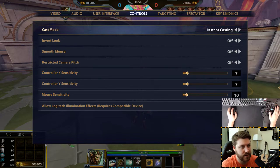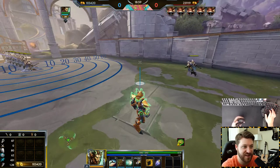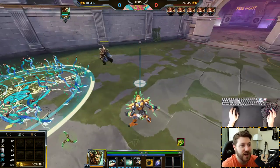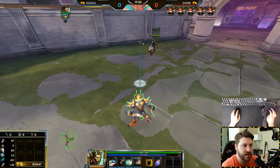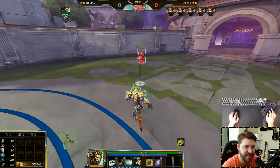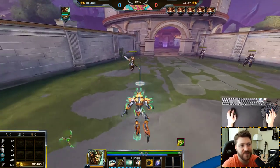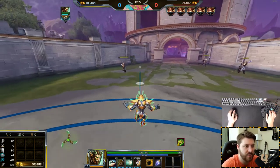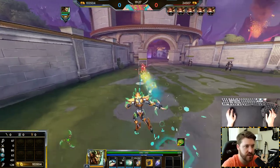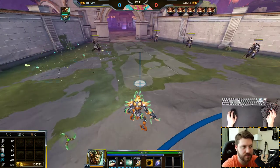Instant casting means if you press the ability, it goes immediately — there's no targeter anymore. You have to rely on a ruler or ground targeter to aim things. So if you're on instant cast, it's like saying 'I know this god so well I can put his ability on instant cast because I know I'm going to hit.' I like quick cast though because I like to see the ability — it helps targeting.